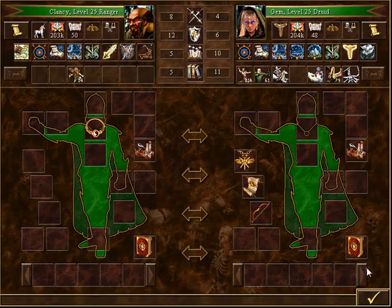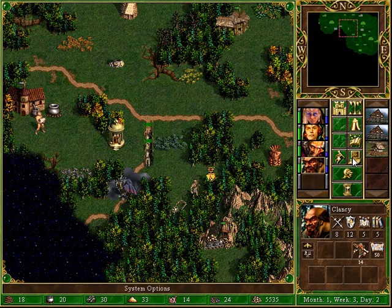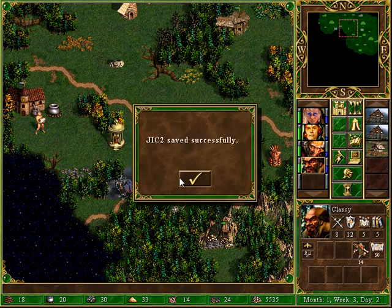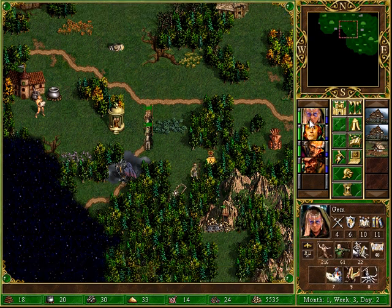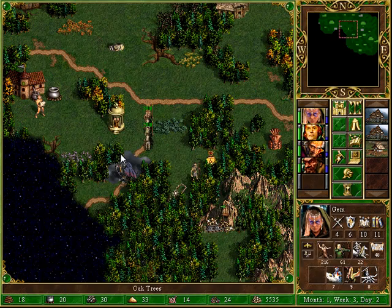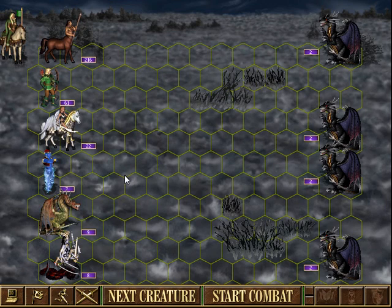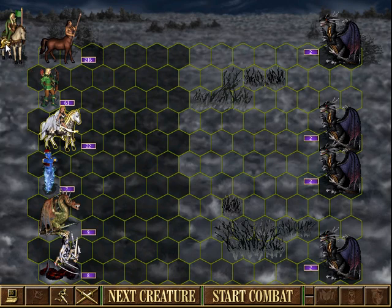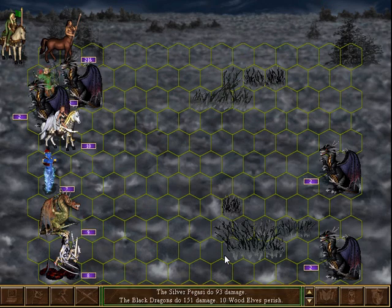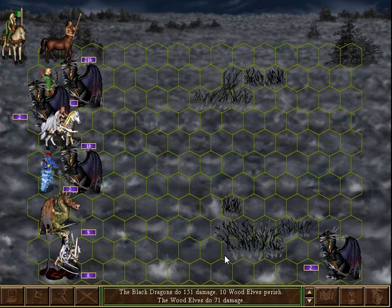She has an archery skill, so let's make use of it. Do we need grand elves? No — don't be silly, I don't need grand elves. Several black dragons, and she is still hurting for spell points. Evil fog plus black dragon speed — this is going to be bad, actually. They're immune to all spells.